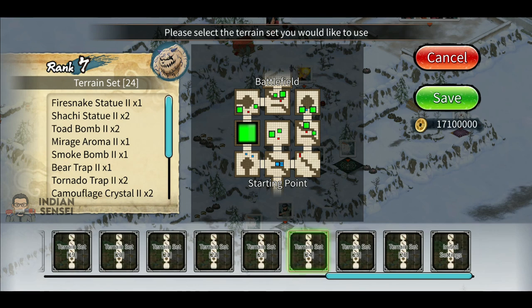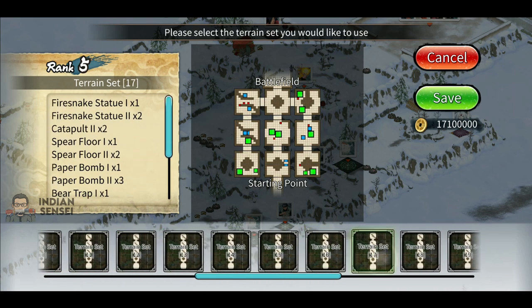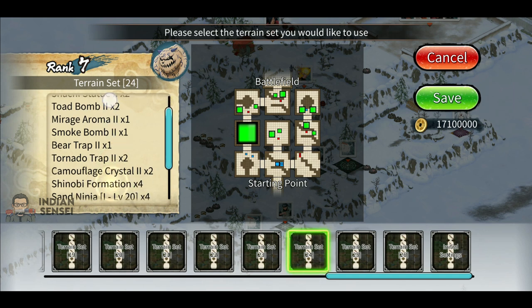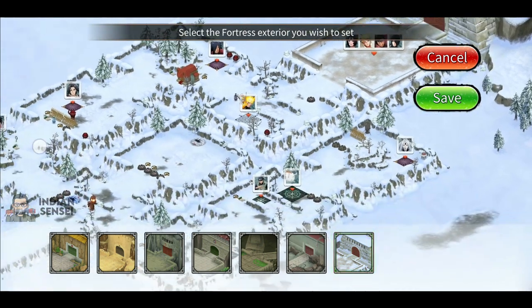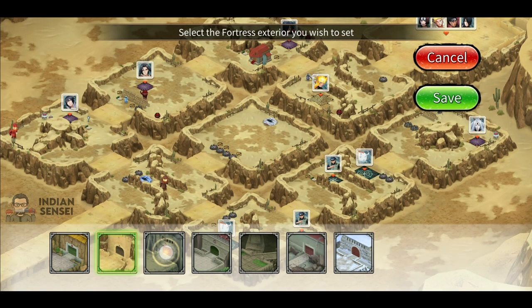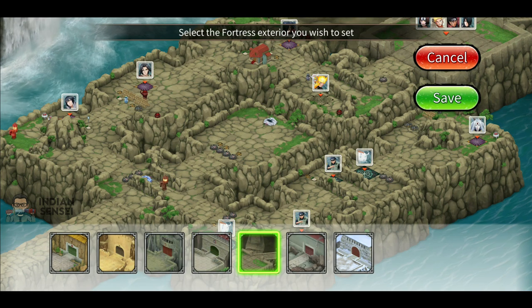The very first thing you have to do with your fortress is purchase all the terrain sets, because when you do that you will have the maximum amount of tornado traps and BHR traps and all the other stuff. Otherwise you'll have fewer available. First, purchase everything — every terrain set — then go with terrain set 24, rank 7, which I'm using currently. You can go with any other you want. Then remove all the installations by going to the installation menu and clicking the clear button. For floor appearance, I'm going with this snow one — I personally prefer this white one because it has camouflage which hides the traps better so the attacker doesn't get a good look at the trap placement.